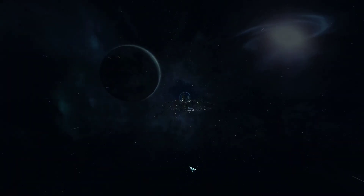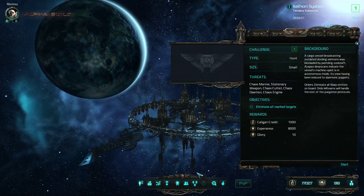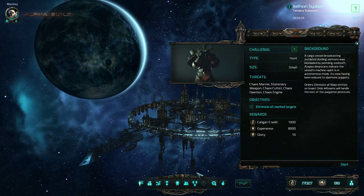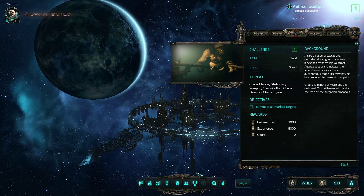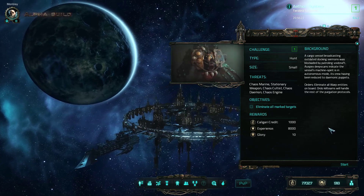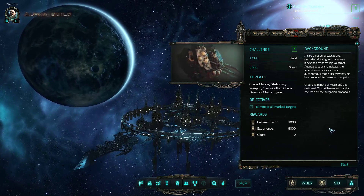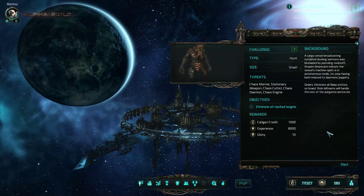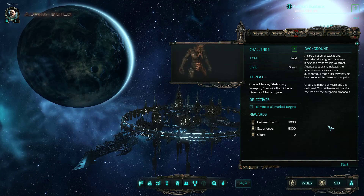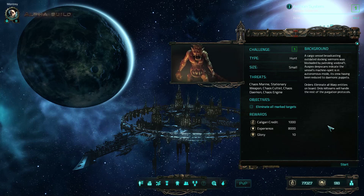I turned down the sound effects and the music a little bit. It's a small hunt - the background is a cargo vessel broadcasting outdated docking sermons, blockaded by a petroleum white craft. Auspex deep scans indicate the vessel's machine spirit is in autonomous mode, its crew having been reduced to demonic puppets. Order: eliminate all entities on board. Auto kill teams will handle the rest of the purgation protocols.